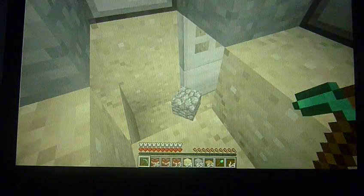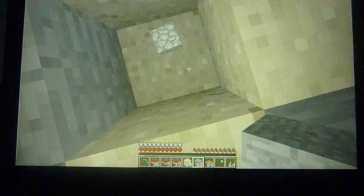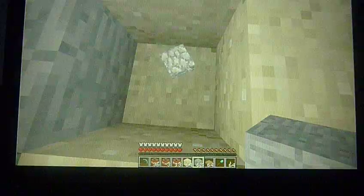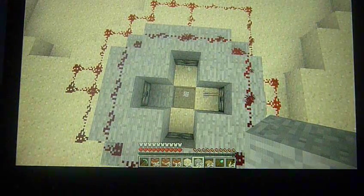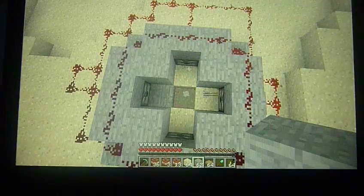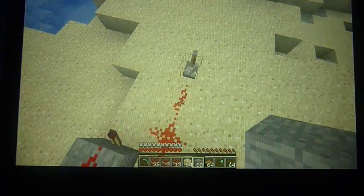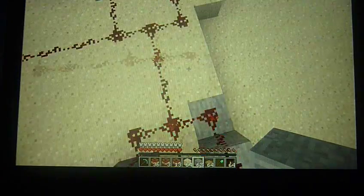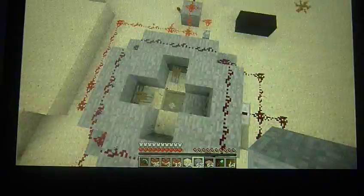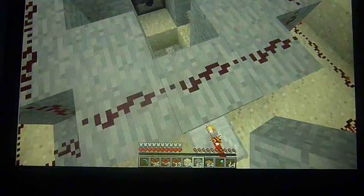Jump up here and place a block there. Now for this video I can't actually go over there and pull the switch, but I'm going to go over here and hit the switch. See how it's blinking? That means the arrows are shooting — they're shooting right there.